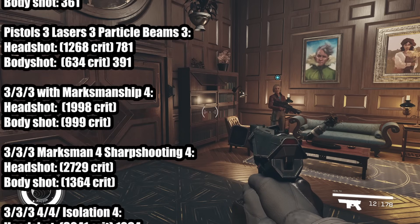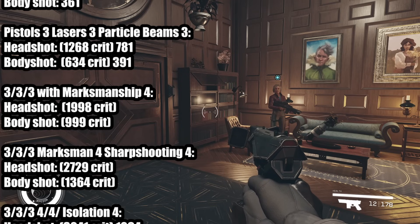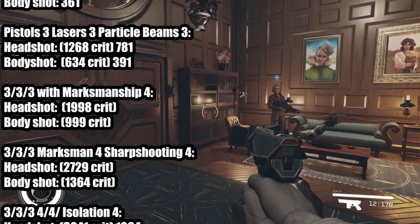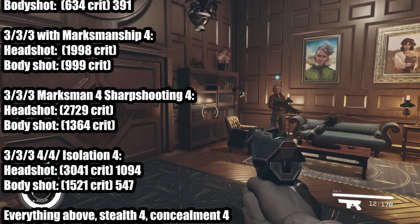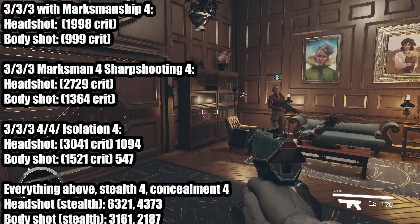With Marksmanship 4, Sharpshooting 4, and all the aforementioned skills at rank 3, your crits now deal 2,729 to head and 1,364 to body. Non-crits still do the same amount with 3 Pistols, 3 Lasers, 3 Particle Beams. Once you have all of that plus Isolation, you deal 3,000 crit to head, 1,500 crit to body, over 1,000 normal headshot, and 500 bodyshot.